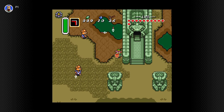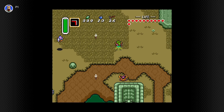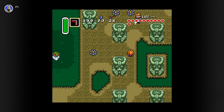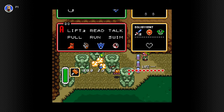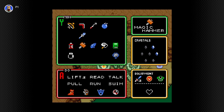So Ganondorf was a thing in A Link to the Past — he was an idea. I don't have the shovel anymore, which kind of sucks.